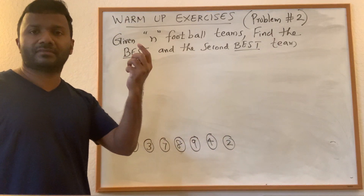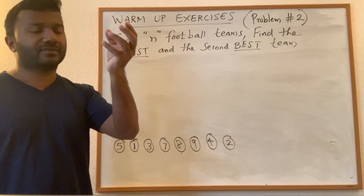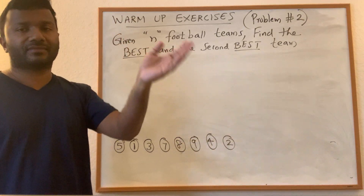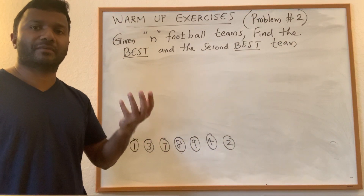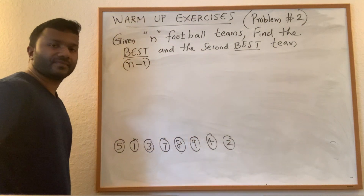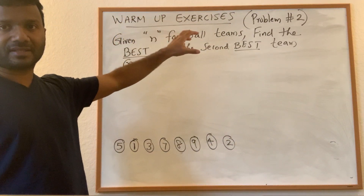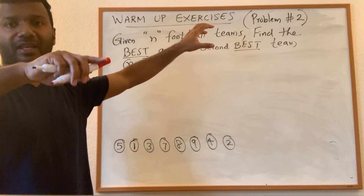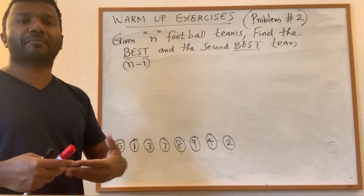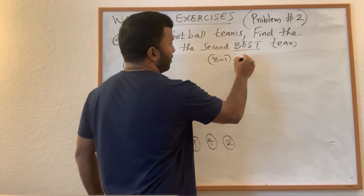The simplest solution: pick a team, make it play with the next team, find the winner, throw the loser. Make the winner play with another team, choose the winner, throw the loser, and so on. At the end we find the best in n minus one games. Then to find the second best among the remaining n minus one losers using the same strategy costs another n minus two games.